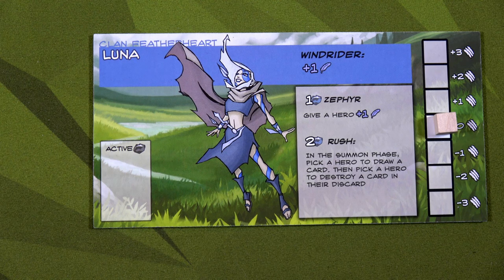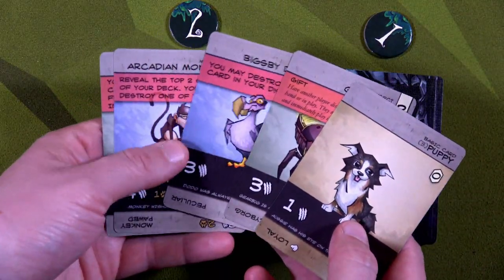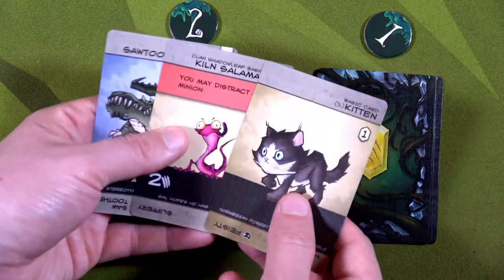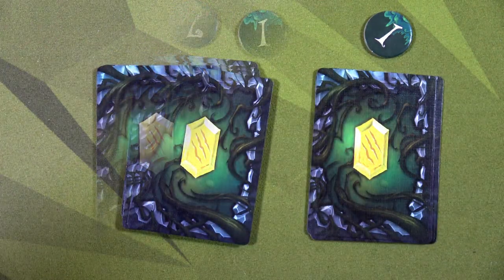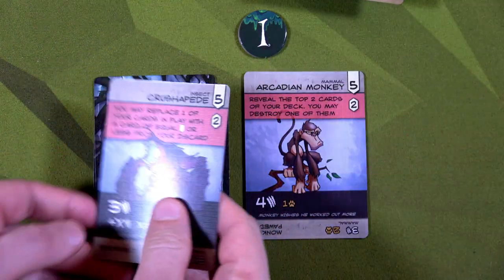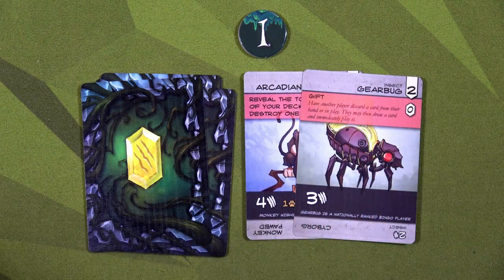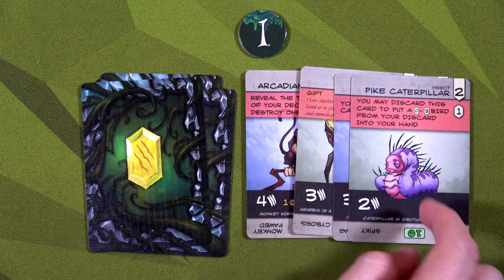Let's make Luna first player again — she'll have the option of attacking Karn or the minion. We draw for Luna: a kitten, a puppy, a Pin Back Dragonfly — five total. For Veil: a couple puppies and his Sawtooth Gator. Luna's first play is the Arcadian Monkey, so she looks at the top two cards and destroys one — getting rid of a kitten. We play the gear bug allowing Veil to discard the kitten he drew and draw another card, getting the chameleon. Then we play the big speed Dodo and get rid of that wound.